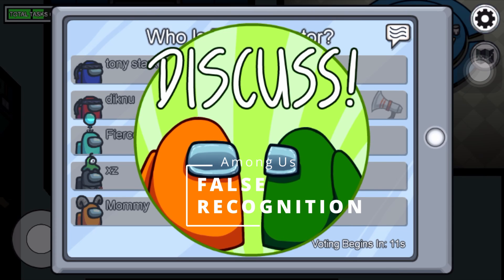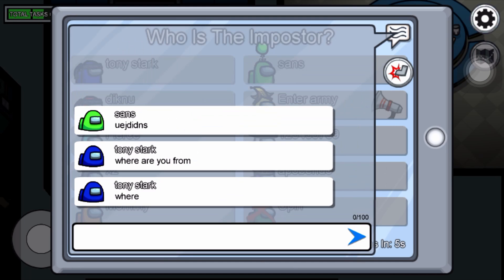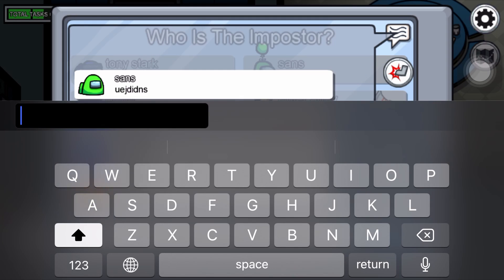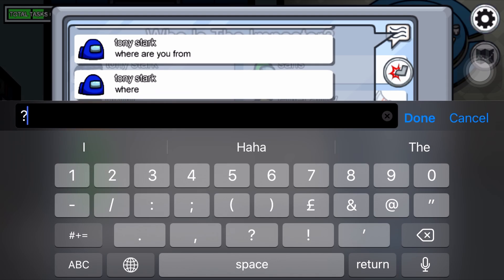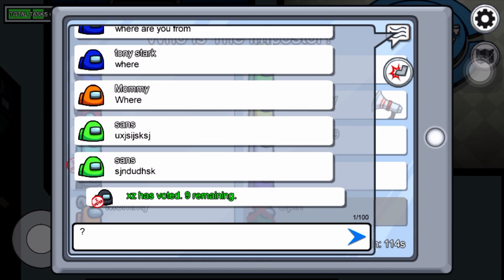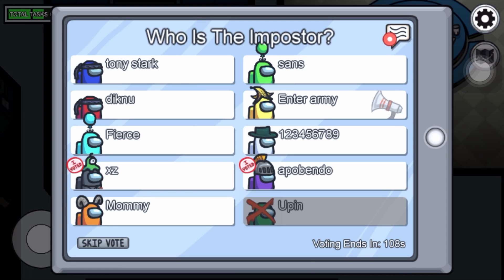Memory is not as difficult to manipulate as you may think. You can influence and distort someone's memory by simply changing the way you ask questions. When you want someone to agree with you, be careful and specific in your words. Suppose you want to target Red — rather than asking if someone has seen him, ask if someone has seen him doing a specific task, like fixing wires. When you pull the focus onto one task, other players may answer no and forget that Red may have completed other tasks. This is not a straightforward method, as some people may have stronger beliefs about their memory, so try to identify crewmates who are easier to manipulate.